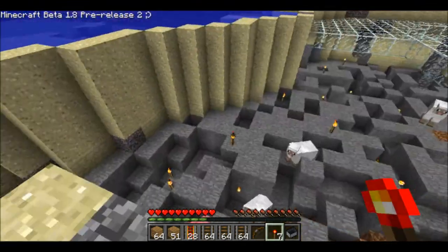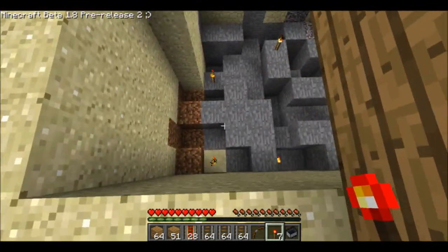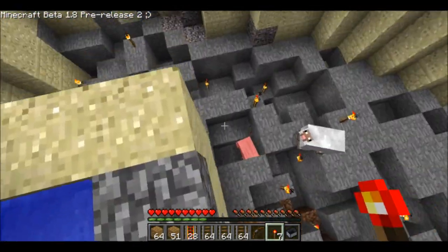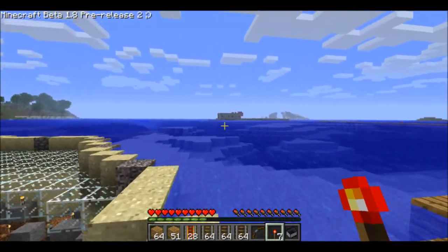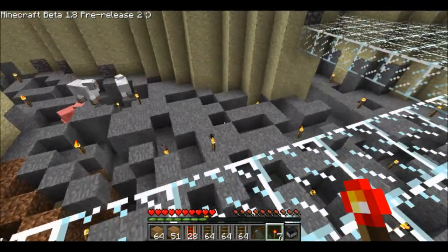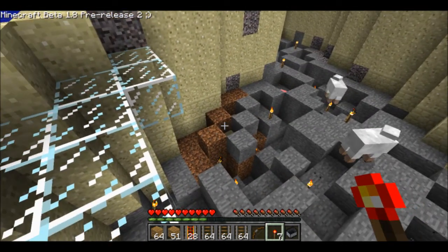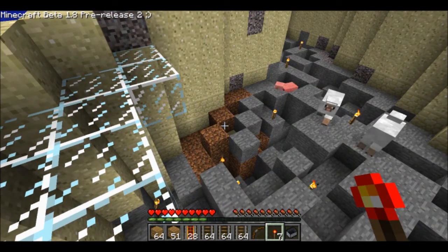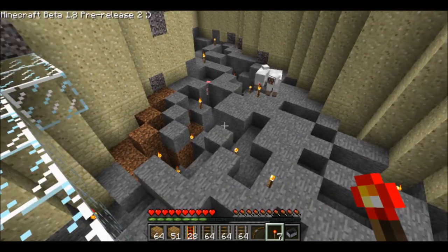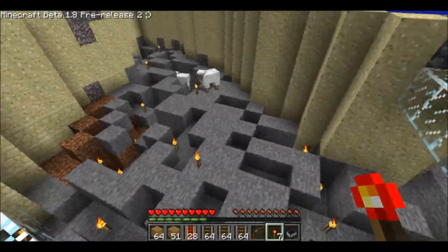I dug out this sand pit here and as you can see there's dirt blocks but there's no grass, and I'm having mobs spawn in here and not on my spawning pads. I'm not sure exactly what they changed, but I think they either made it so they could spawn on plain old dirt, or maybe they can spawn on more block types in general — like smooth stone as well.